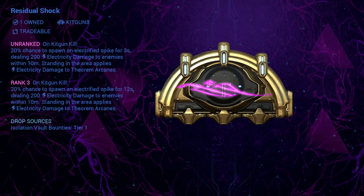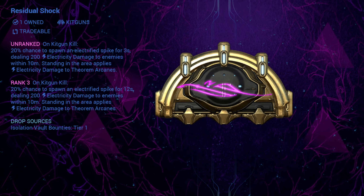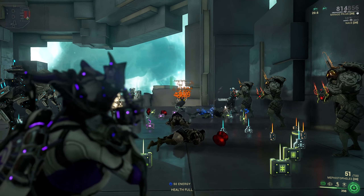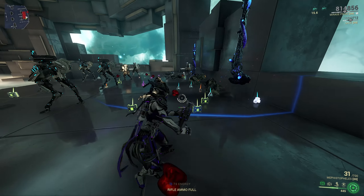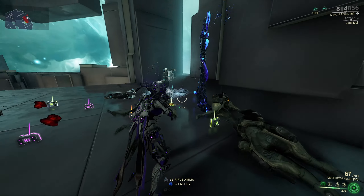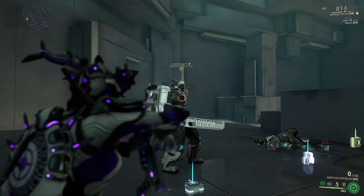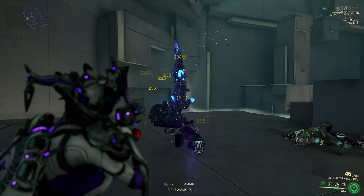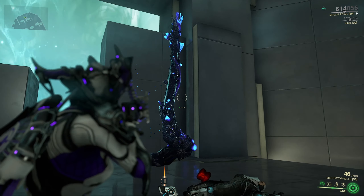Residual Shock has a 20% chance to spawn an electrified spike each time you kill an enemy with a kit gun. The electrified spike deals 200 electricity damage to enemies within 10 meters and will last for 12 seconds, so it can control the crowd quite well at least for a couple of seconds. Out of all the Residual Arcanes, this one looks the coolest in my opinion.